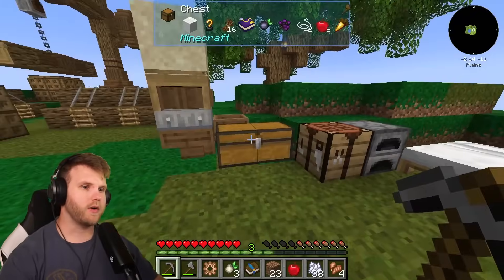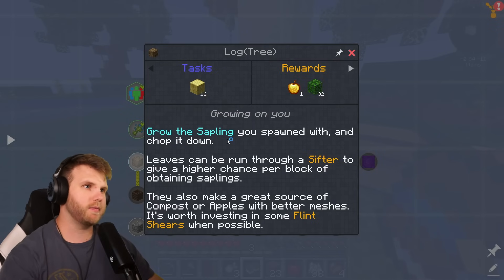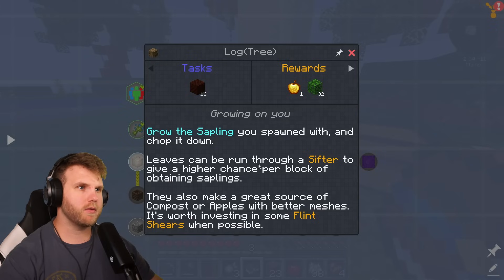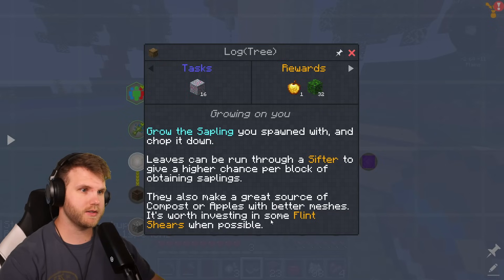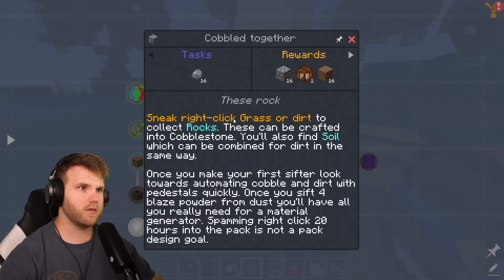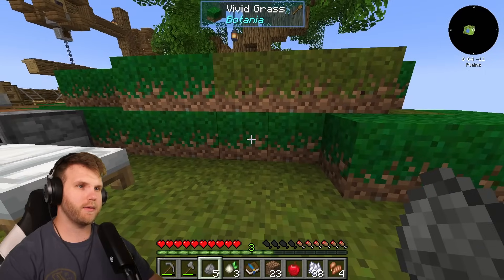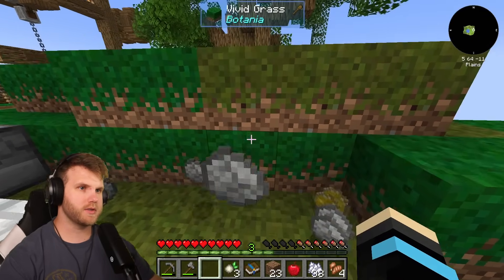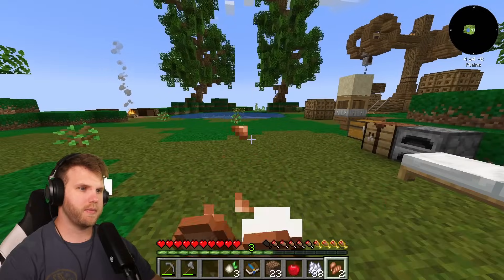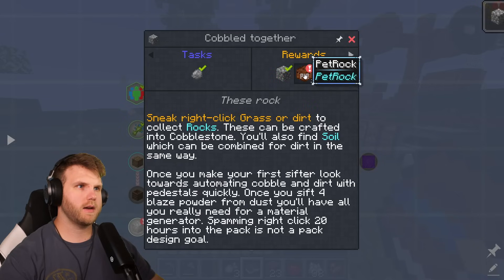This is getting complicated — I'll figure it out eventually. Let me check the quest book: 'Log Tree — grow the sapling you spawn with and chop it down. Leaves can be run through a sifter for a higher chance of obtaining saplings, and they make great compost. Also, cobble together — sneak right-click grass or dirt to collect rocks.' Oh! Shift right-click dirt gets me rocks — whoa! Let me just do this and grab a bunch of rocks. I got a 'clump of soil.' Keep checking the quest book to guide progress.